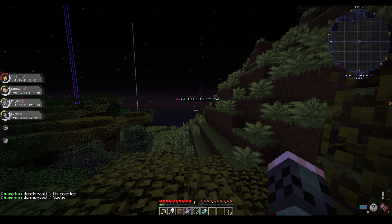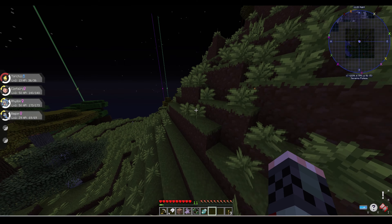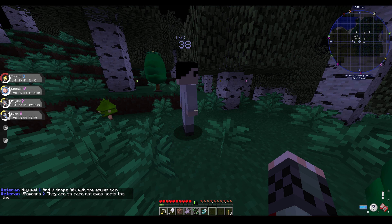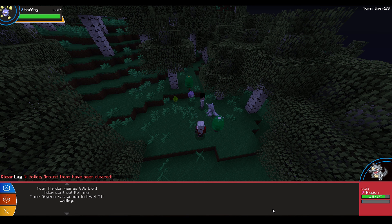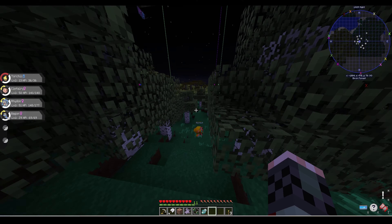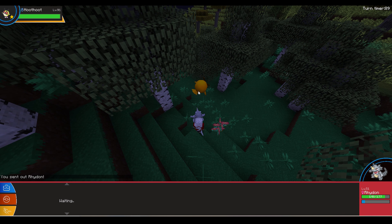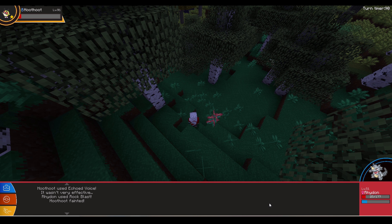Then I did another random teleport and spawned in a Savannah slash Roofed Forest biome, which is where a lot of really nice Pokemon spawn. I spotted a trainer at level 38 and decided to take him down with my OP level 50 Rhydon, making quick work of him. As I was leaving, I saw a gold legendary boss Hoothoot and decided to battle it with my Rhydon since I had a super effective advantage. I barely beat it, and as a reward I got an Ability Capsule and an Eeveolite.